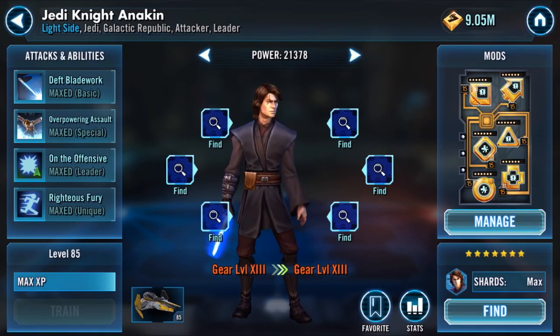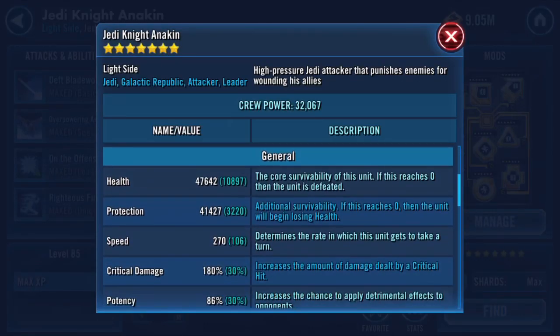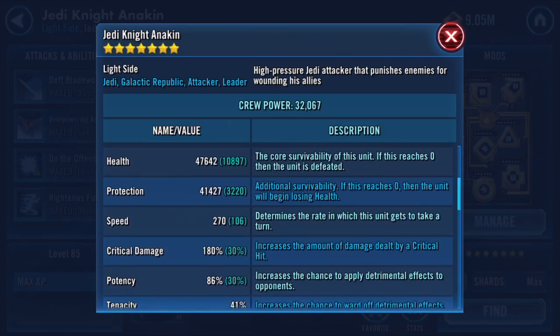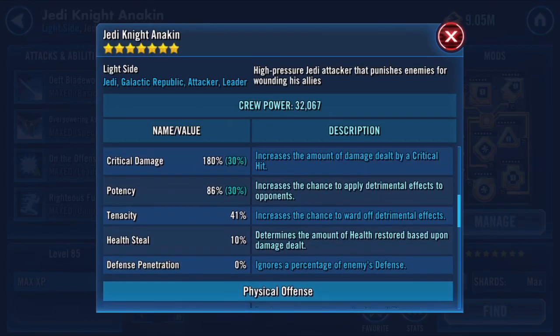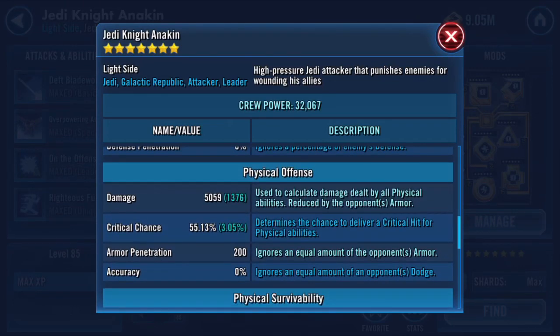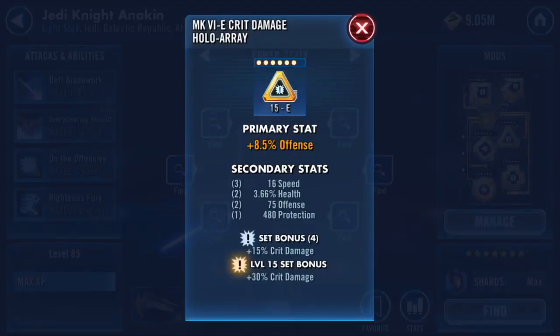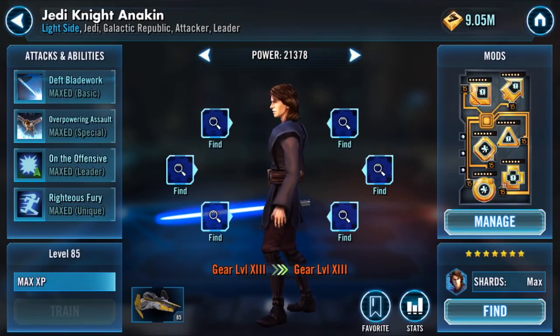JKA — same thing as GK. I want to keep my non-mirror Darth Revan team G13'd for the escalation. I don't want to take a full G12 Galactic Republic team against a full G13 Sith Empire Darth Revan team, because that would be suicide. He has an offense try — I really need to make that crit damage, that's embarrassing.